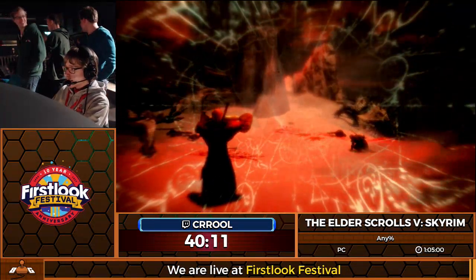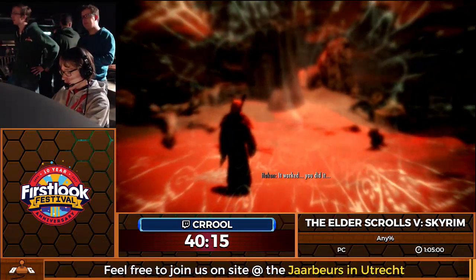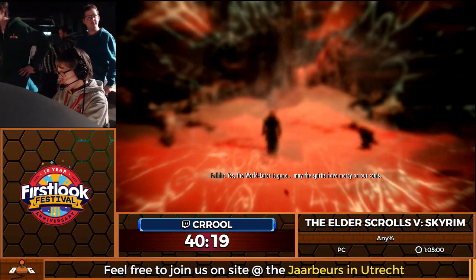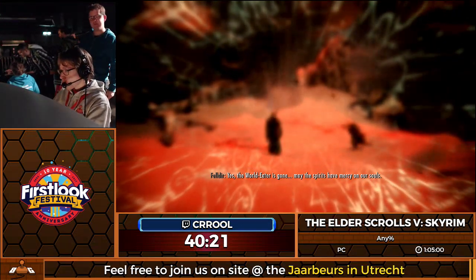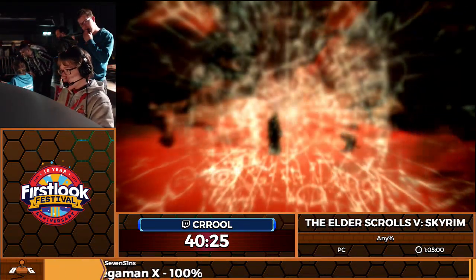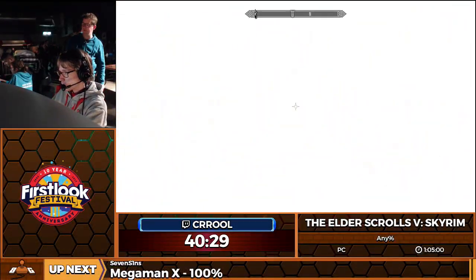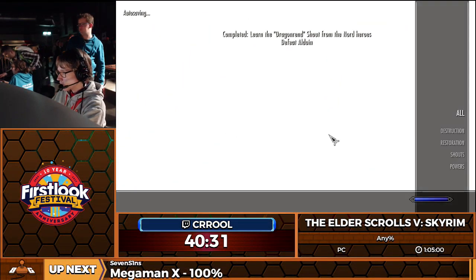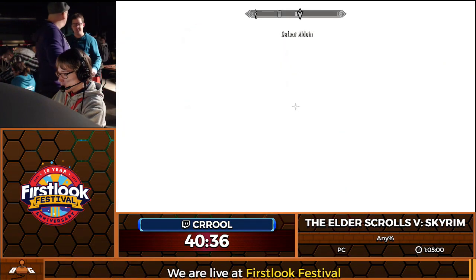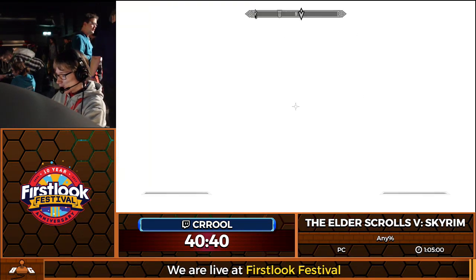We finally got to the end of the cutscene. We've banished Alduin — we've learned Dragonrend, at least I think. Now we can actually go for the first of two fights we're going to do. We need to kill two enemies in the entire game — this is number one. I got two Dragon Banes, that's kind of useful.